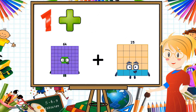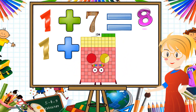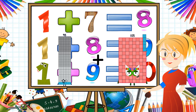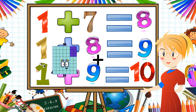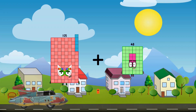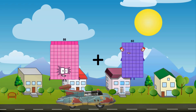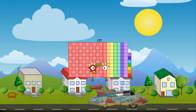64 plus 70 equals 134. 95 plus 105 equals 200. 105 plus 48 equals 153. 88 plus 89 equals 177.